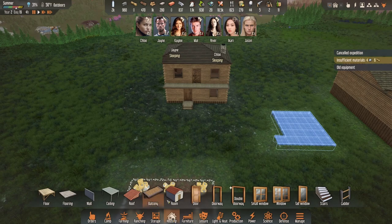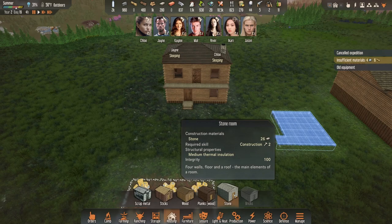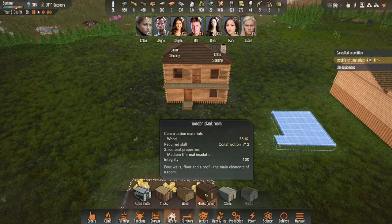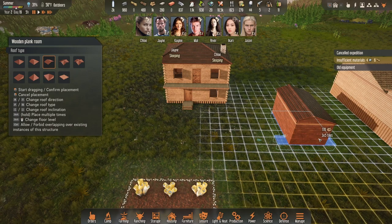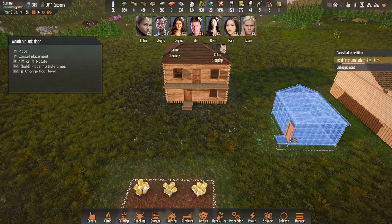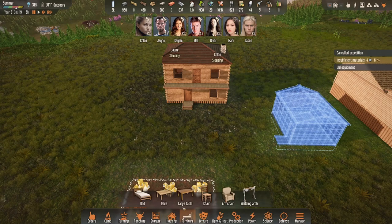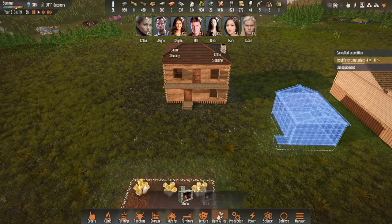Let's see, we want a house. We could do brick, we could do stone — but I don't think I have enough stone. We could do a plank one. What's the difference between the plank one? Yeah, we'll do a plank one just to change it up a bit. We need furniture, heat, and light, so we need to get ourselves a fireplace in there.